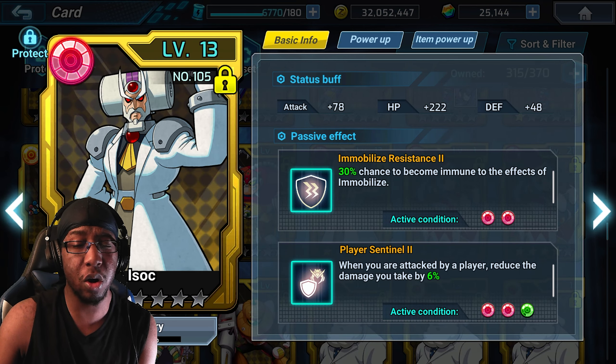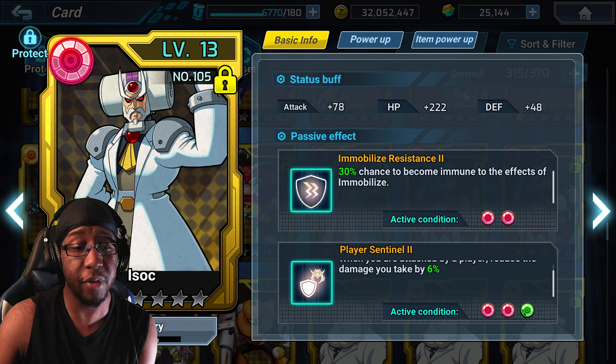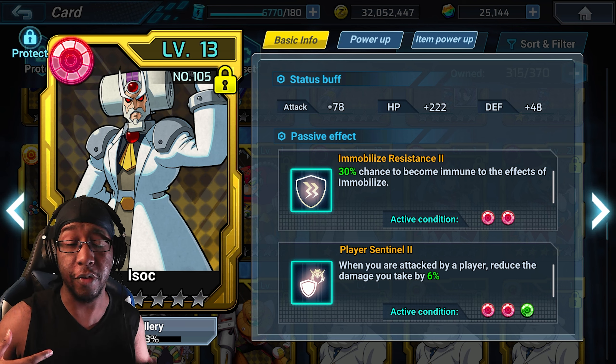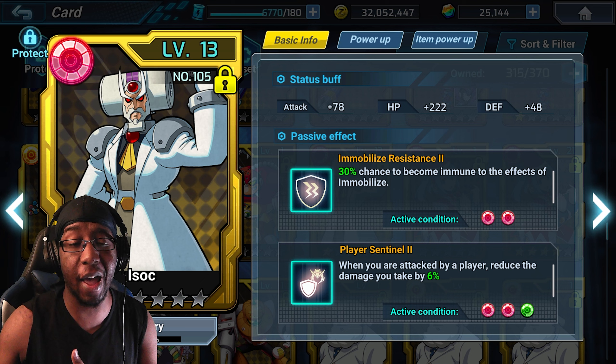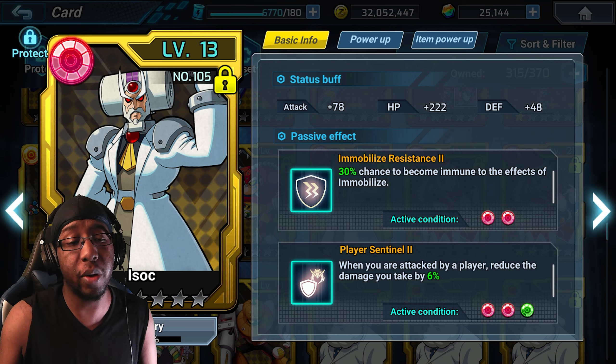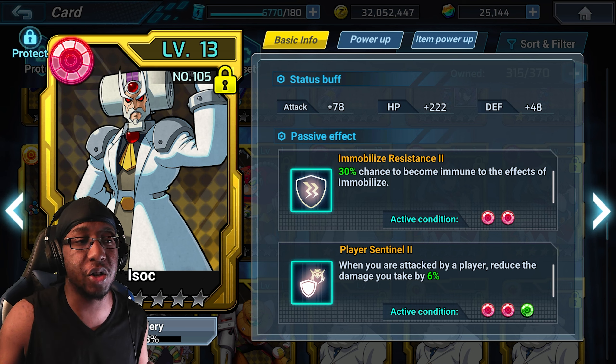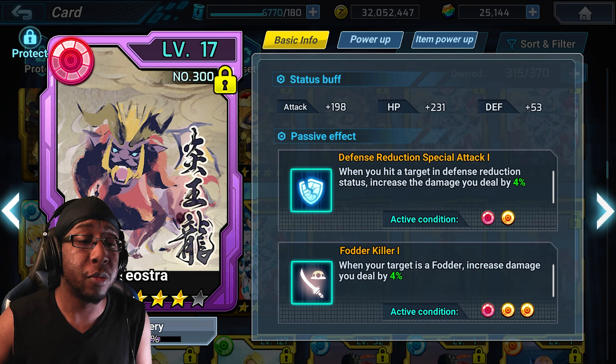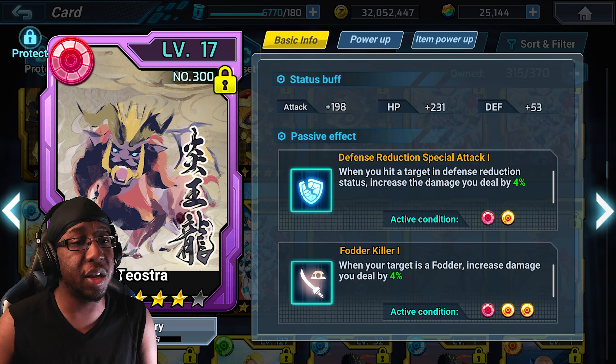If you're on a budget for double amplification on a double buster, the Bitter Struggle card from the guild is an option. If you want to go a bulkier defensive route with 4th Armor X, Player Sentinel would be an option — though you can get that with inherited DNA instead. You can also try to tech in defense reduction special attack via DNA or cards.